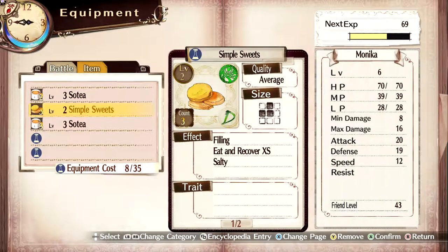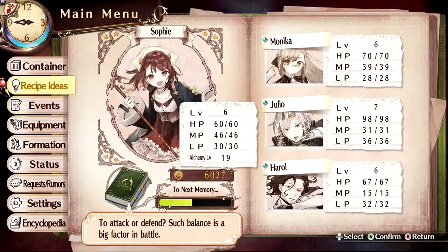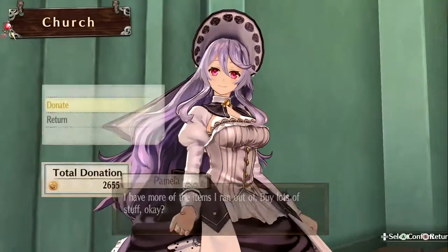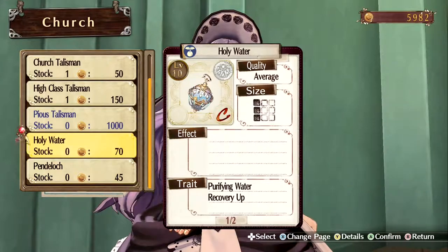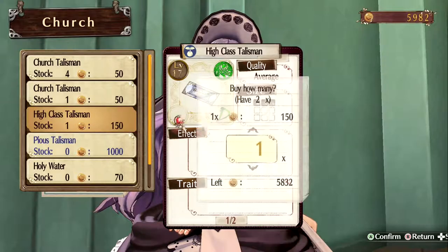This simple sweets here is not a sweets item because it is not sweet. If it's got the trait of sweet, then it's a sweets item. And actually, since we're here, let's go ahead and buy the pendekalok from her - I don't know how it's pronounced, I think that's right. And I'm gonna grab another high-class talisman from her.